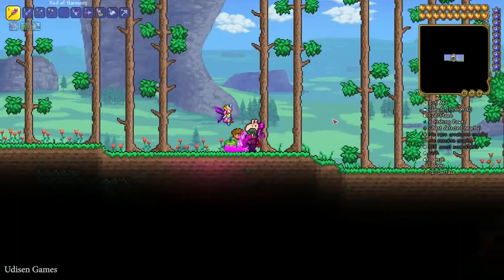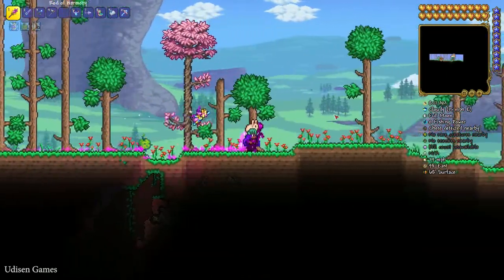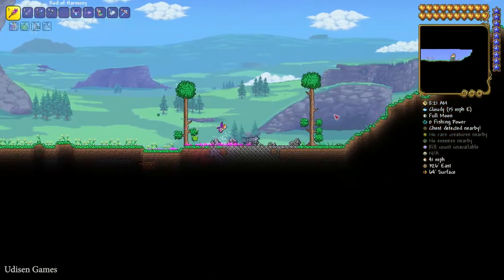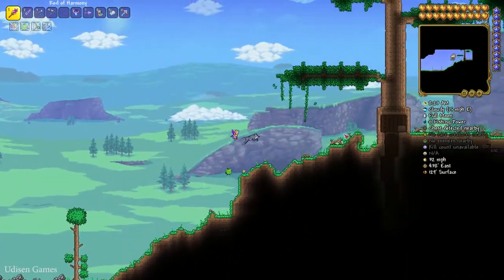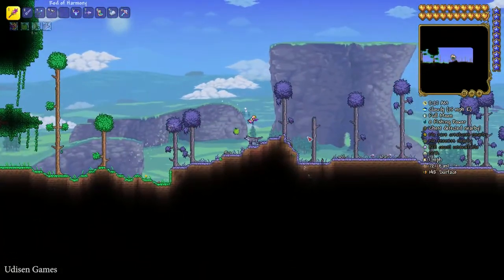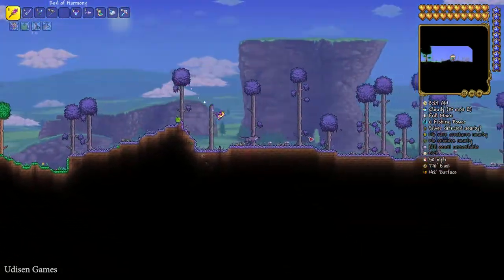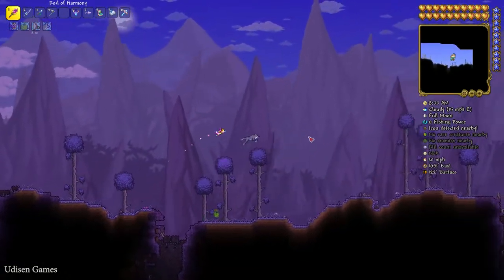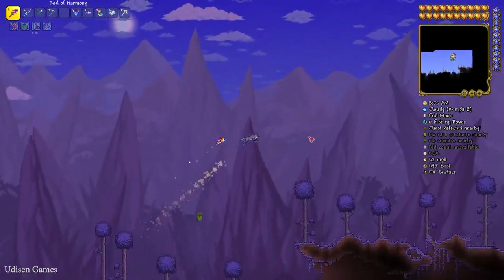From this place, go all the way to the right. I am fast as hell — especially when I'm on my werewolf. Find the corruption biome here. Pay attention to the surface cave — I'll show you what that is.